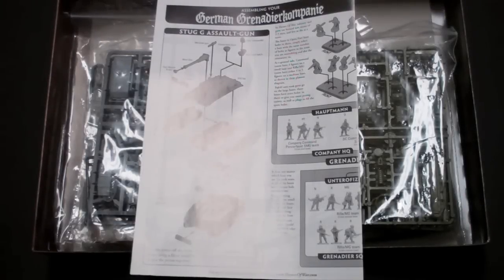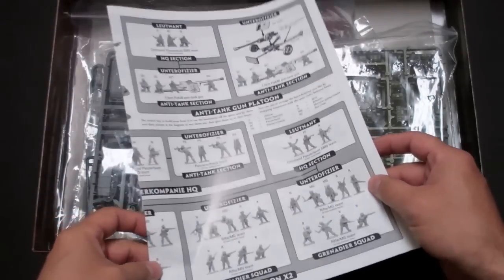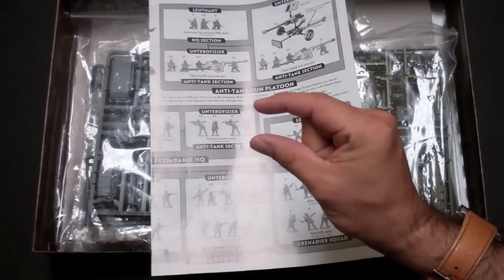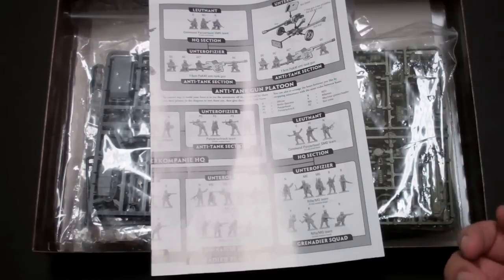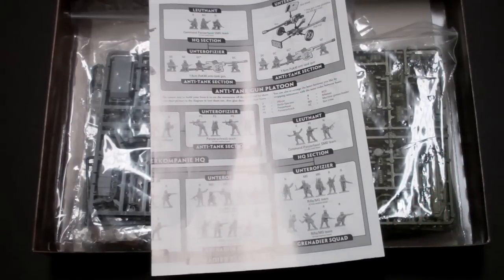Let's dive into the miniatures. Before we really get into them, we need to talk about what it has been like for years to do infantry and vehicles in Flames of War. Normally when you'd buy a platoon of infantry, you'd get a blister pack with about 40 little metal guys — all white metal, in different poses. You had to look at them really carefully; there was no identifying icons or symbols, so you had to figure out what each guy was supposed to be.